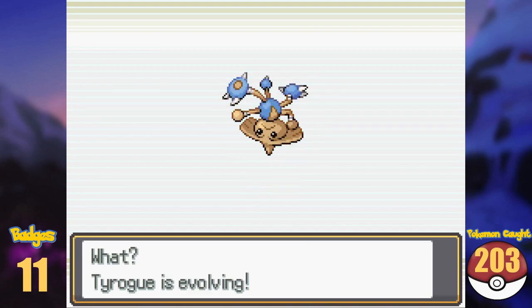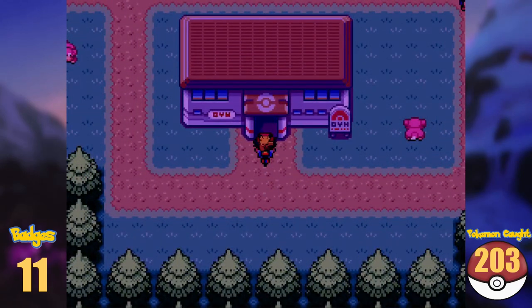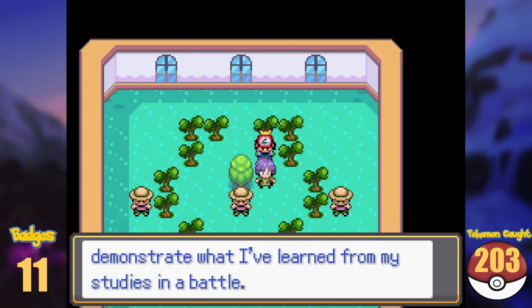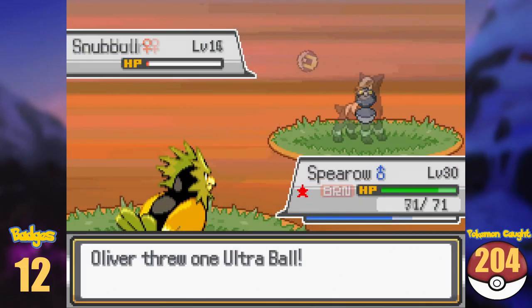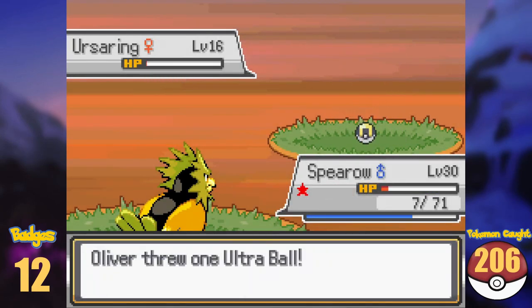Our Dex total is now 203 Pokémon and, with Falkner seemingly being skippable, we take on the Azalea Town Gym Leader, Bugsy. Defeating Bugsy was not a problem at all, and doing so also unlocked Ilex Forest. In Ilex Forest I found wild Snubbull, Houndour, and an Ursaring. Pretty cool Pokémon to find here.